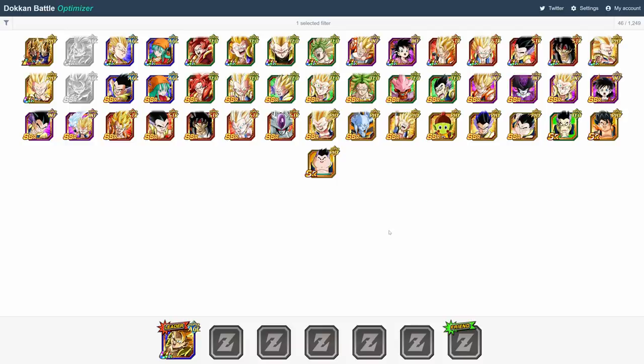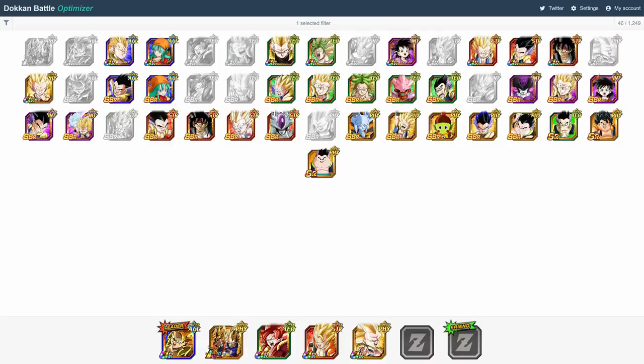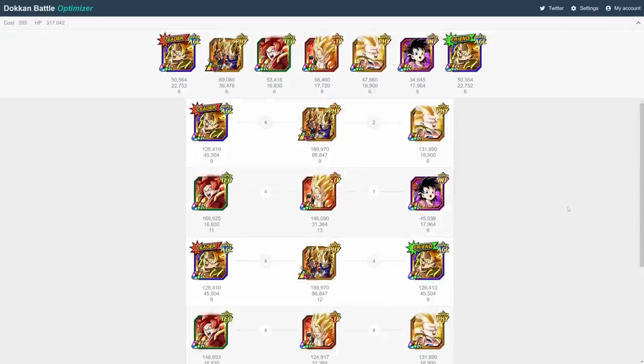Anyways, getting back to our team here. The next five units you choose will complete the team. Obviously, the units each person chooses will depend on what they have available to them in their box, but I'll go with LR Gogeta, Super Saiyan 4 Gogeta, STR Gogeta, Super Saiyan 3 Gotenks, and Handel for support. So, there's my team right there. Lastly, you'll have to select a friend lead, which in most situations should be the same as your own leader. So there we go.